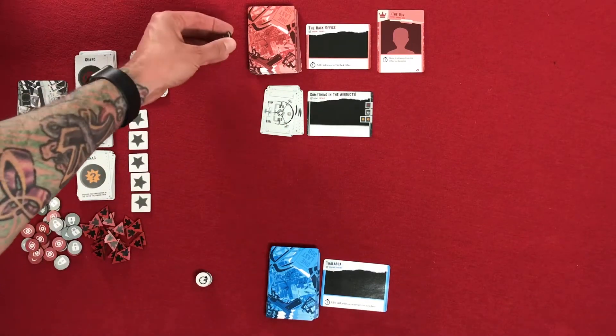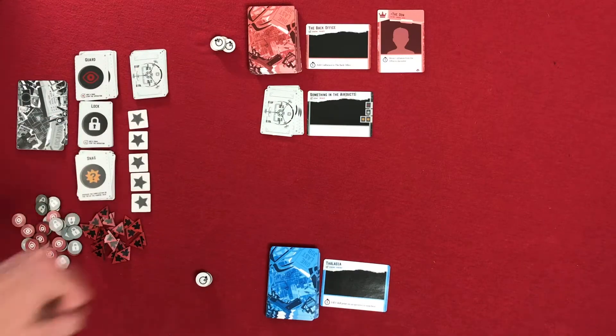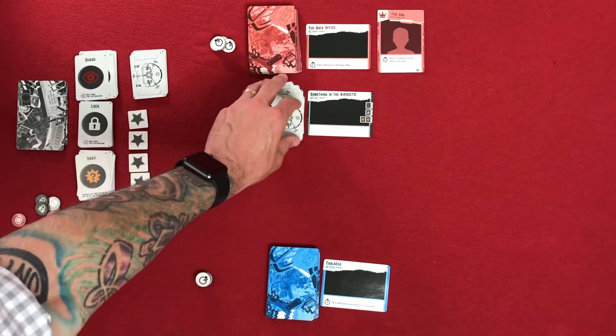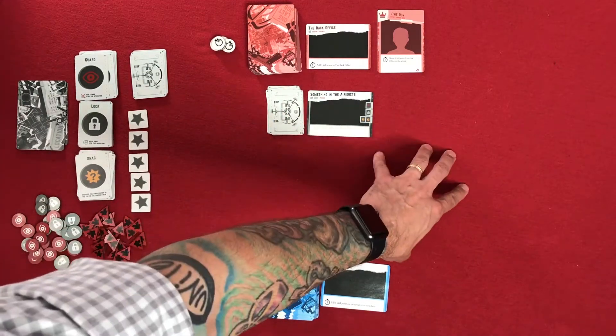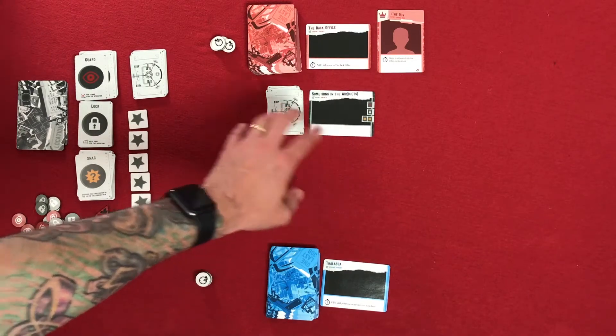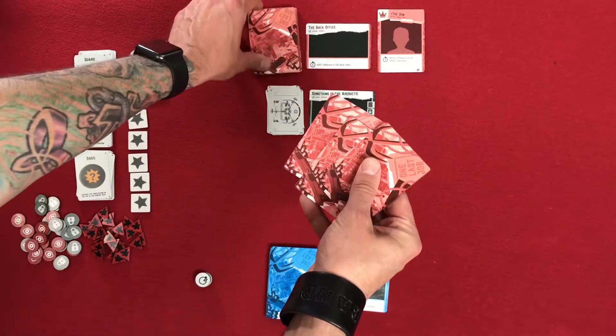These are the action tokens. This shows that each player has five actions on their turn, and this helps to keep track of that. Once you set up a scene — and you're going to set up a scene every time as long as there are fewer than three — once there are three scenes in play, you don't have to set up another one until one of the resolutions has been found.